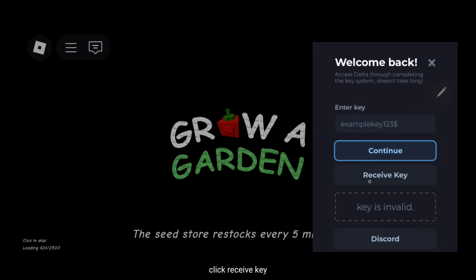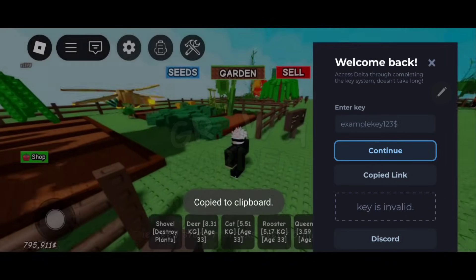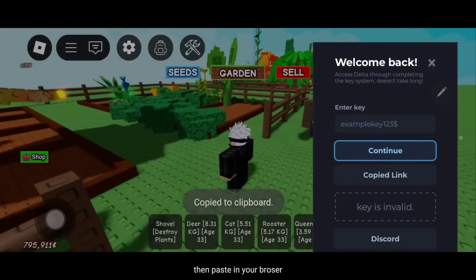Click Receive Key. Click Receive Key. Then paste in your browser.